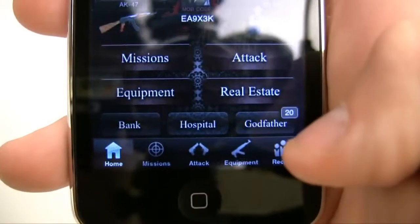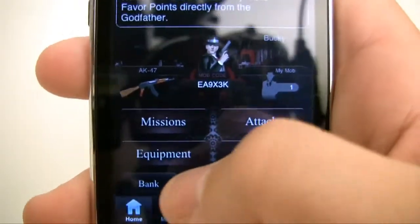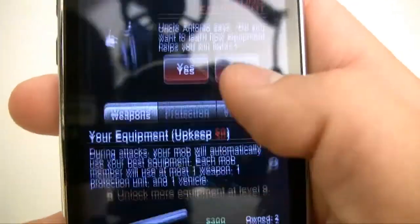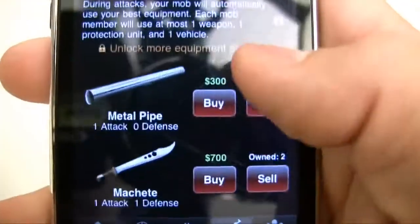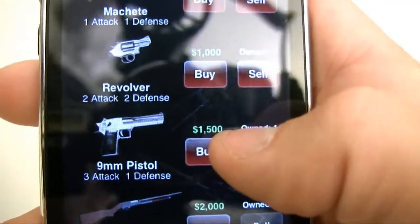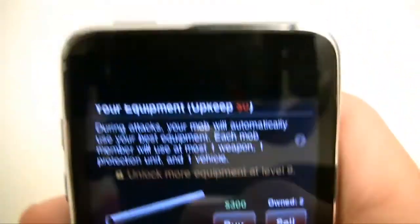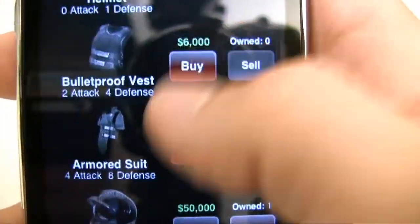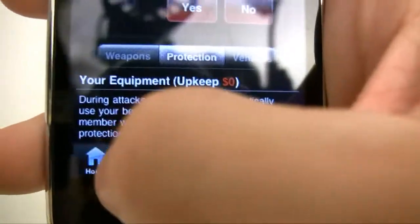Now let's go back to home. You see the common buttons down here. Let's go to Equipment. Equipment covers weapons, protection, and vehicles — you know what these do, they're good for fighting. You need more attack, and for defense you can click Protection and get your defense right there. These are all pretty self-explanatory and that's where you get your equipment from.